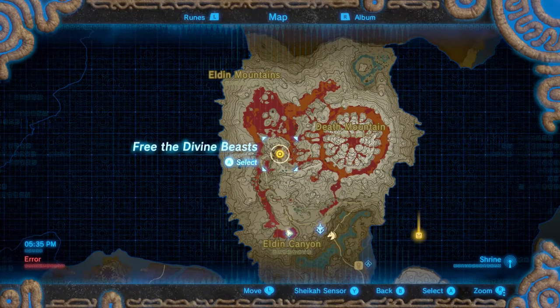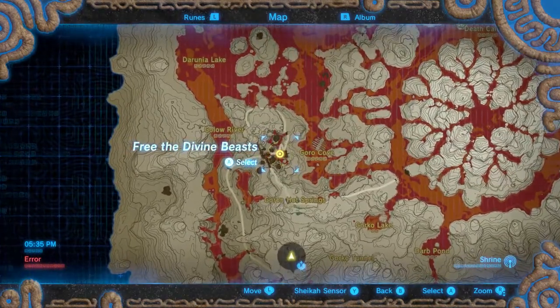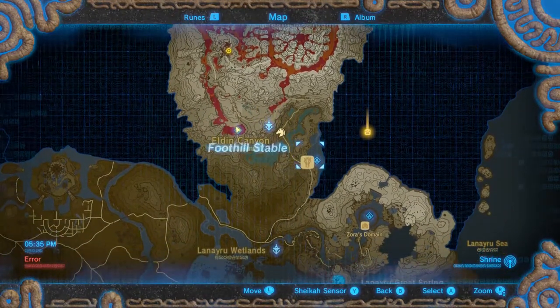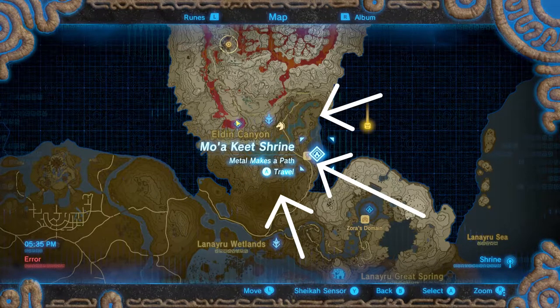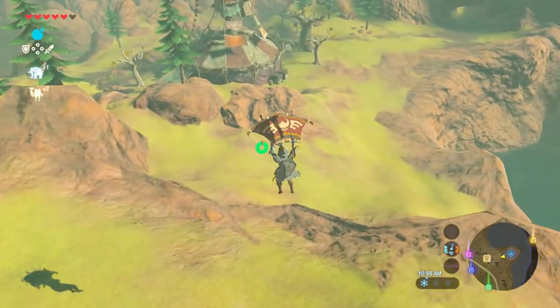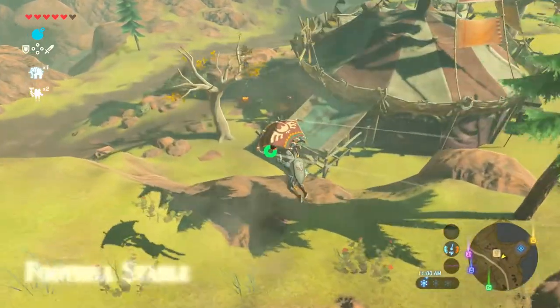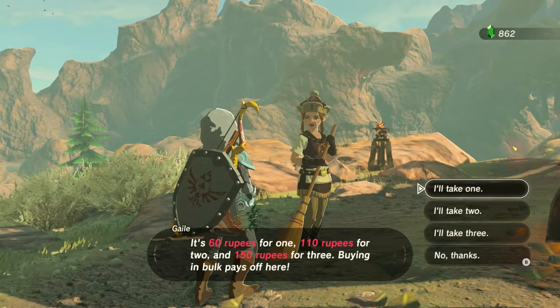When you're making your way up Death Mountain, you're probably heading towards one of the quests to defeat Divine Beast Rudania. The first thing you're going to want to do is swing over to the Foothill Stables located right outside of Moakit Shrine. These two locations are right at the foothills of Death Mountain — you can't miss them. Once there, talk to a worker by the name of Gail. She'll sell you some fireproof elixir at a reasonable price, so grab three and make your way further up the mountain.